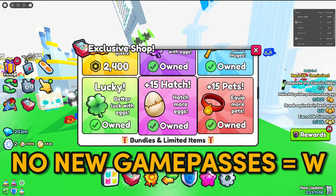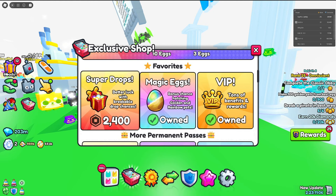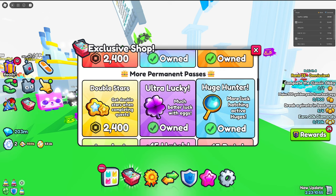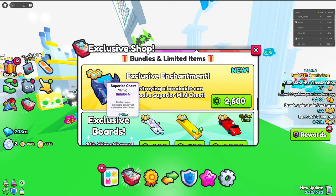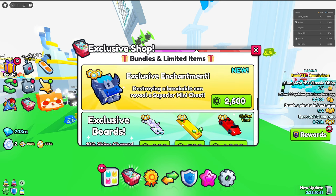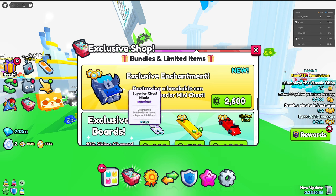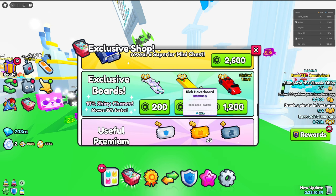The game passes have chilled down a bit — the last one I believe was Super Drop, which was a while ago, so they did slow down there, which is pretty nice. But the enchants are still being heavily advertised, and they only have one that they're pushing right now at 2600 robux. That is insanely expensive and I do not recommend buying that.